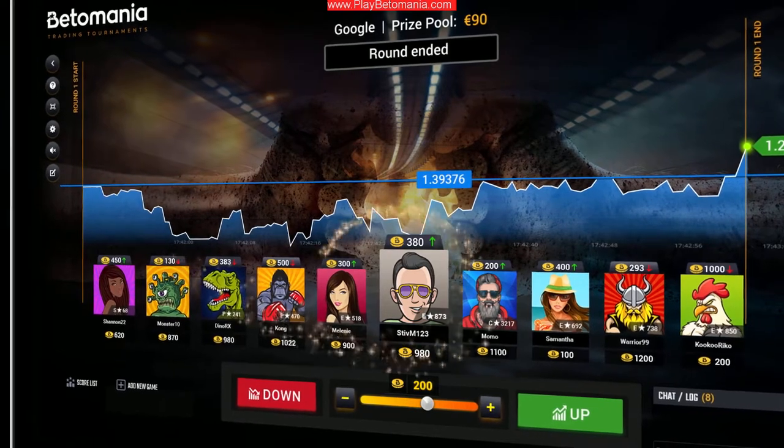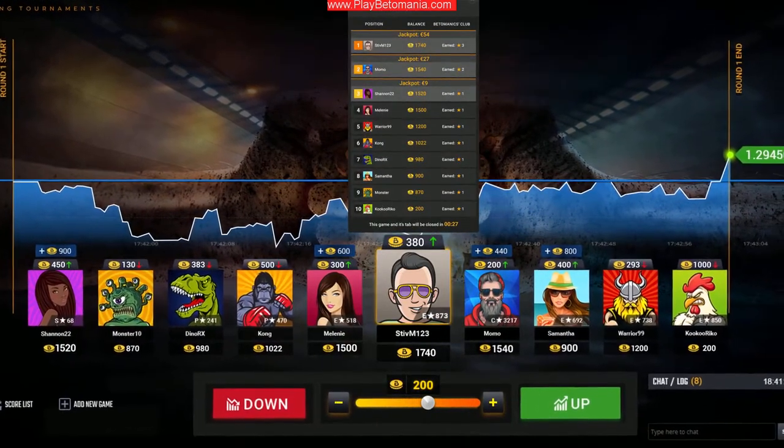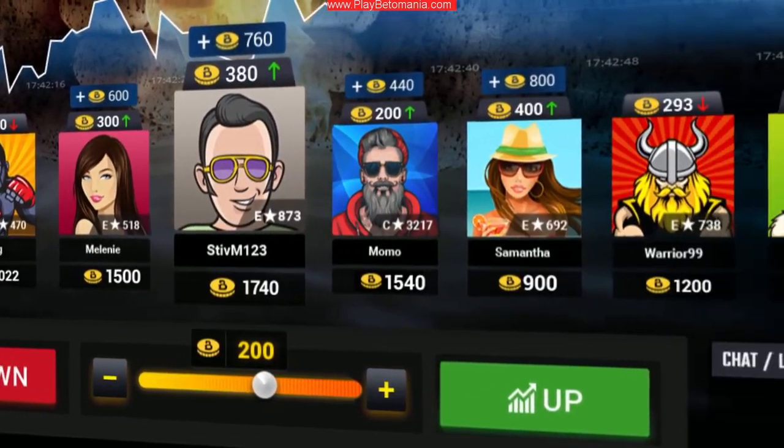Winners get their bid chips doubled up at the end of each round. If you didn't win, you lose the chips you bid with and don't get any more. You can also be sneaky and spy on your opponent's predictions — get tactical.